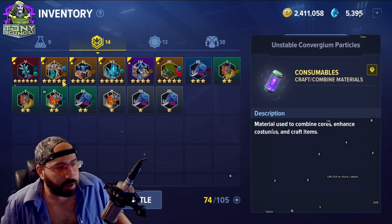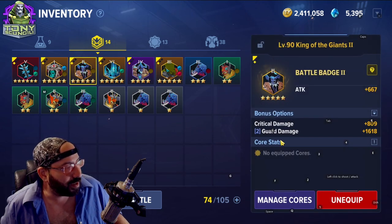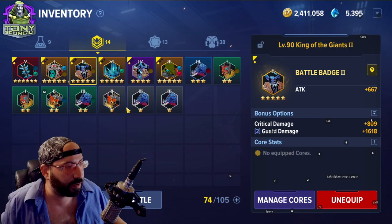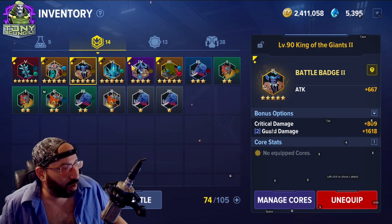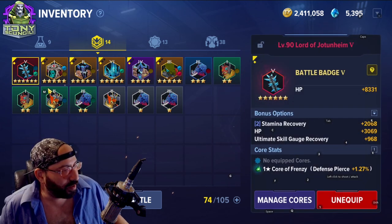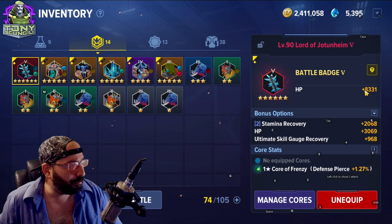Battle badges are a gear item that itemize with different types of options. You want to have the ones most beneficial to that character — so debuff accuracy is something Star-Lord uses, for example. There are very few dump stats in this game; there are just stats that characters utilize better. These are all rated based on a color scheme: white, green, blue, purple, gold, and red — red being the rarest. You can see by the star counts the colors, and basically the only difference is the number of slots and bonus options.